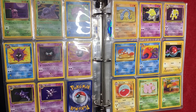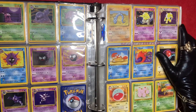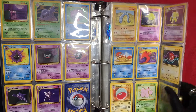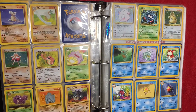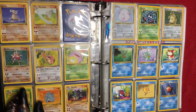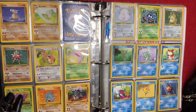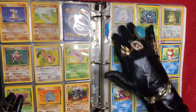I have the Haunter in Japanese version — that's holographic, I'll show you guys in a little bit. I have a Hypno that's holographic. I have the Hitmonchan, which is the fighter one — holographic. I have Chansey; she seems so sweet, doesn't she? I feel like I've seen a lot of people that embody this energy right here.